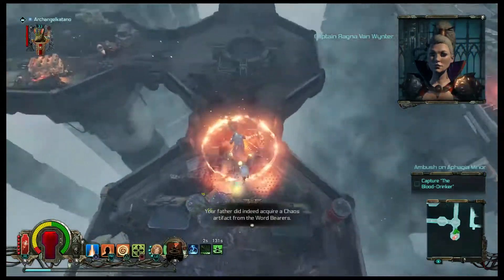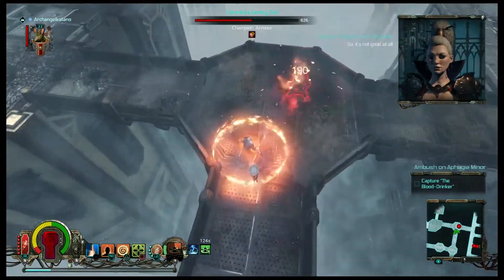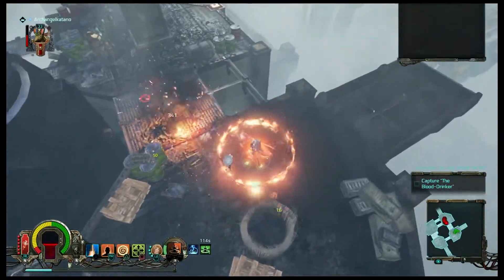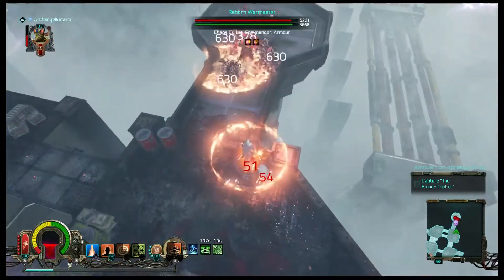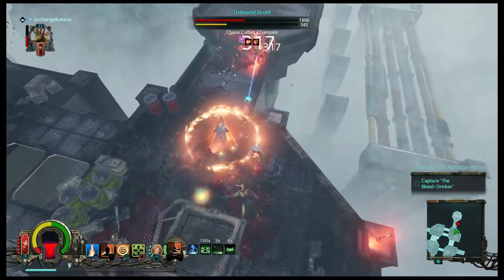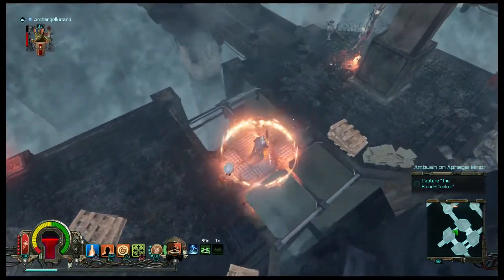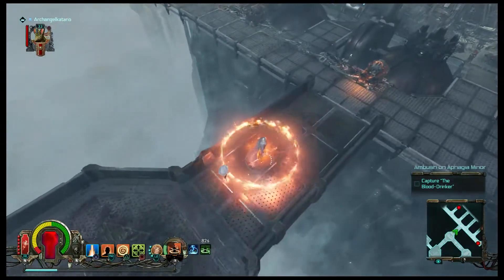Captain, I have new information regarding your father's fate. Your father did indeed acquire a chaos artifact from the Word Bearers. I strongly suspect those monsters tried to use it to get their hands on the logbook. It's not over yet, Captain — we've got a solution. This firestorm around me is useful but also very dangerous when clearing minefields; I can't just run over a mine and keep moving.